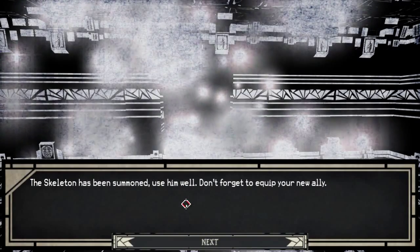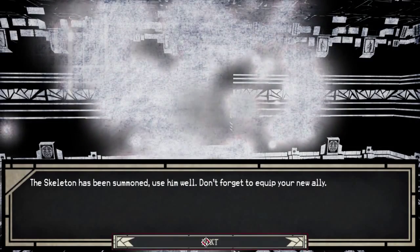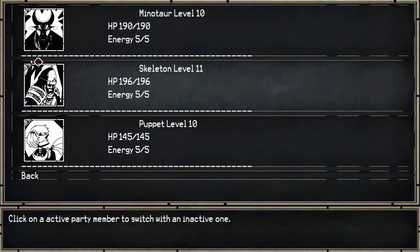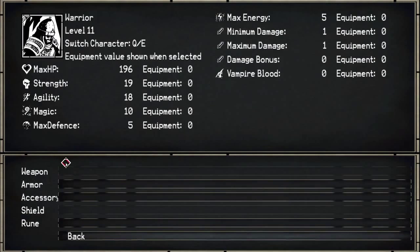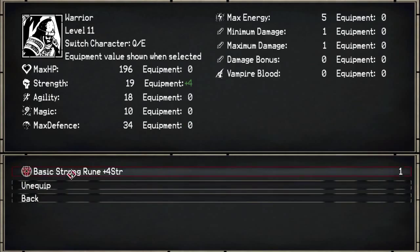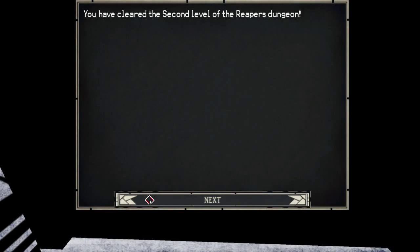Yeah, I can use him instead of my cultist because he'll be able to pull all the damage to him. Cultist, you're going away in favor of the skeleton — because skeletons. Trying to equip the skeleton, see if I have any weapons — I don't have any weapons, I sold all the weapons he uses, so I'm going to have to go buy all that stuff but I'll do that off camera. Well, it looks like this is it for episode 12 of Paper Sorcerer. Thanks so much for watching, I hope you still enjoy it.